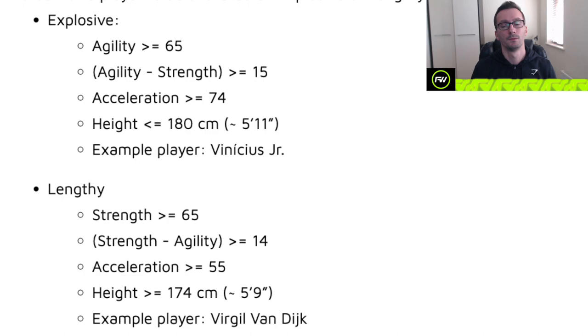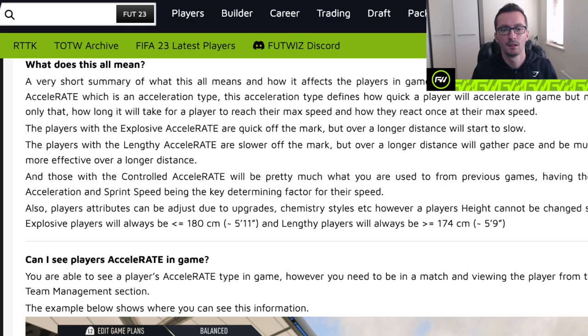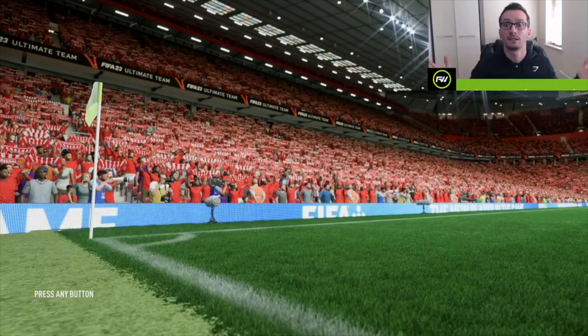If you do not meet any of those requirements — you're not Explosive and you're not Lengthy — you're Controlled. Controlled is essentially the default Acceleration type. In summary, every player is allocated an Accelerate type which defines how quickly a player will Accelerate in-game, how long it will take them to reach their max speed, and how they react when they reach their max speed.